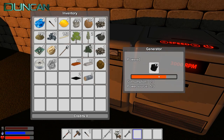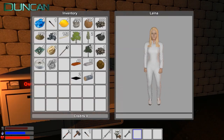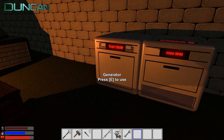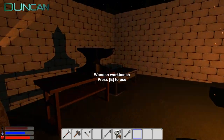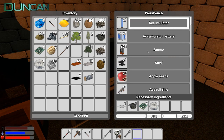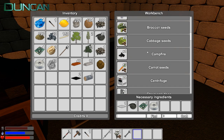Right, so the coal in there is producing - is it making power? Something's not happening, is it? Something iffy is going on. All right, it looks like it's got no power source. Okay, so let's look through the recipes and see what I could build. Cable, wire, anything? I don't see anything.